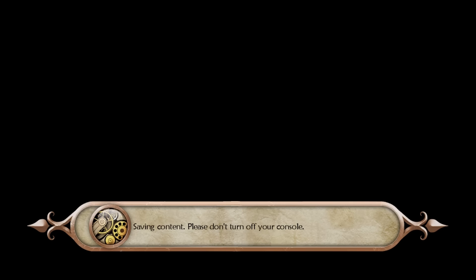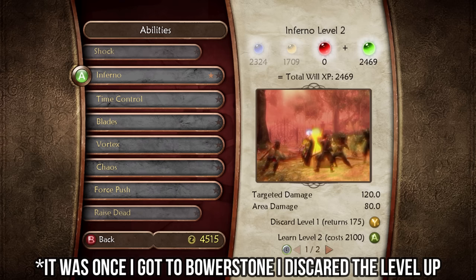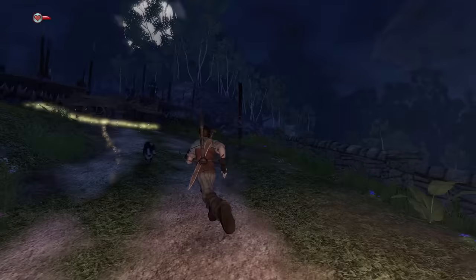That said, I wanted to press on and see how far I could get without spending any more. I went back into the level up screen after activating the portal and refunded the fireball spell, essentially putting me back down to what could be considered level 1 and making this a no-magic run from this point on.